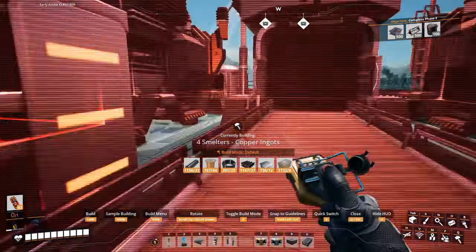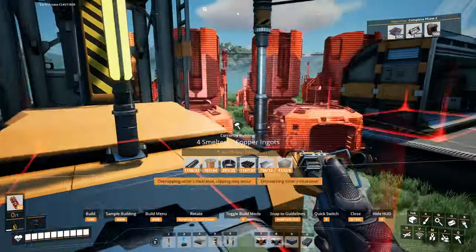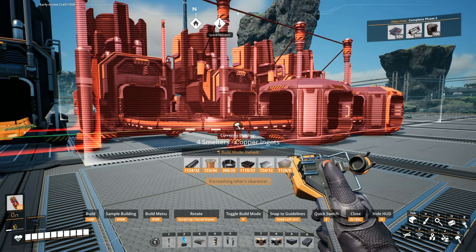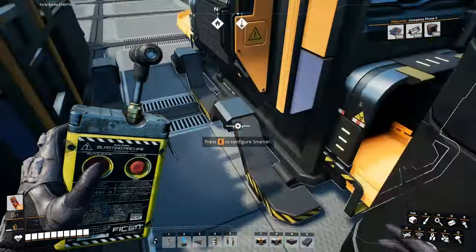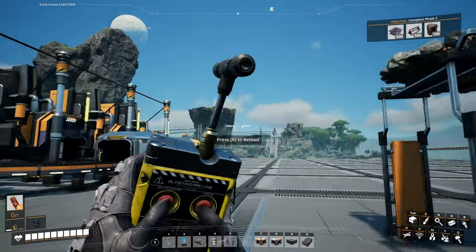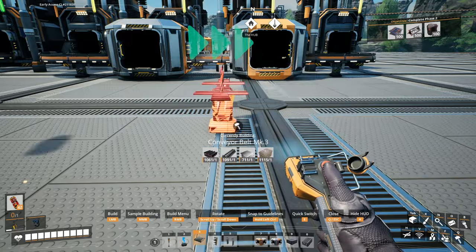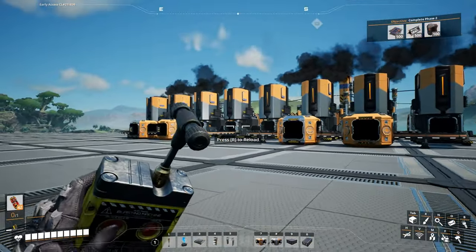Okay, let's get this built. Smelters, copper ingots — but we just need eight of them. Need you to line up. That green line is helpful if you can see it. Let's get this fed. There we go. Eight smelters going — you can see smoke from all of them.